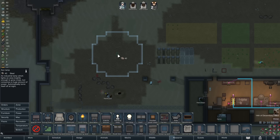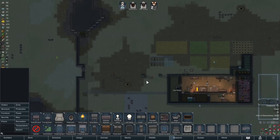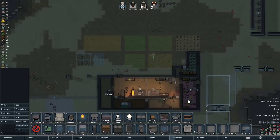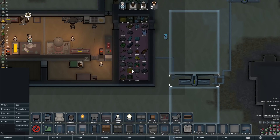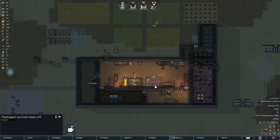Since we're running out of food, I decided to put in an indoor grow room, even though we don't quite have the power for it, because the grow lamp is like 2,900 watts or something crazy.